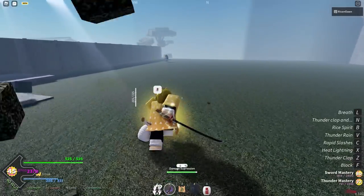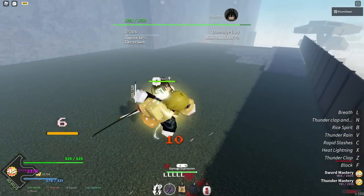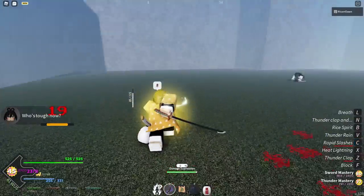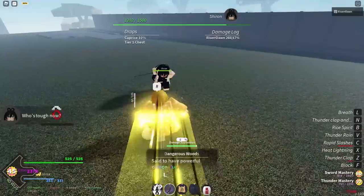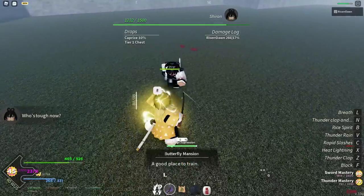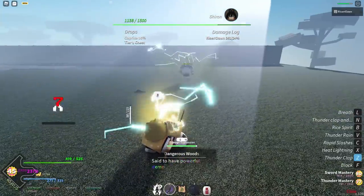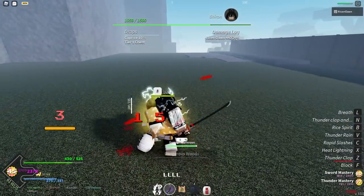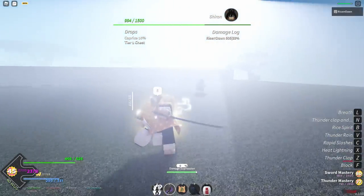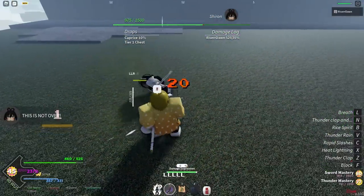So we're going to fight her right now. I'm going to activate my god speed. Chiron has 15,000 HP, which makes her fairly tanky. We're just going to melt her down right here. The reason why Chiron is the boss we're farming is because, as you can see, she has the insect katana as well as the insect haori.